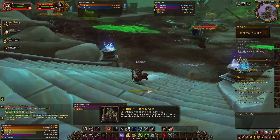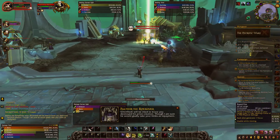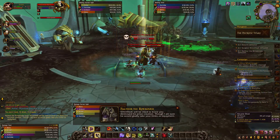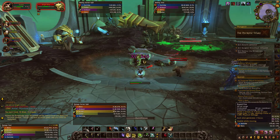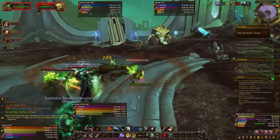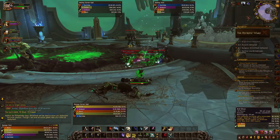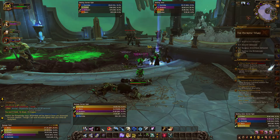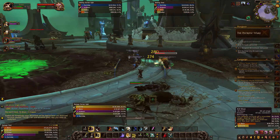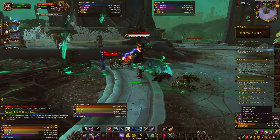Oh god, someone pulled that other creature - that was not me! Okay, that was accidentally me that pulled that, I do apologize. I always try to back out of the fight so that someone else takes the threat if I accidentally pull stuff, and I do do that from time to time. I mainly use Tab to select my targets, so that happens.